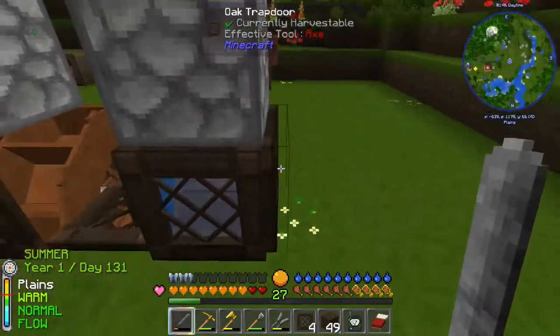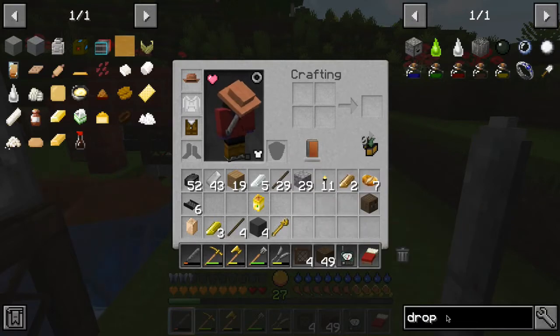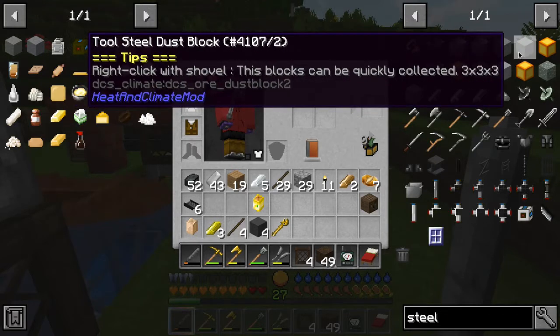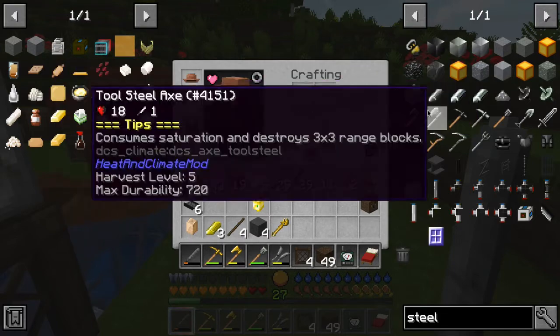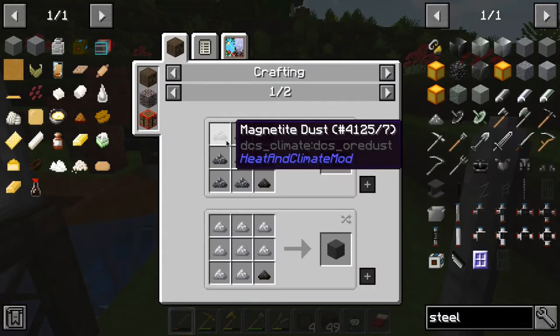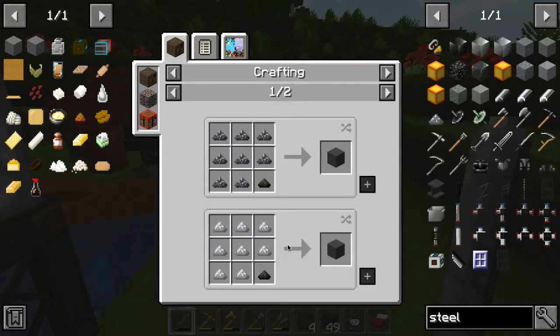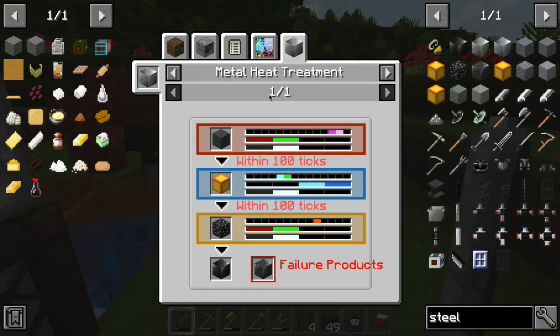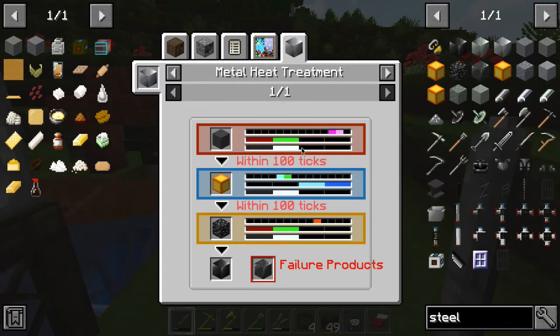We just want to do regular steel first, so we'll turn one of them off. To do steel — let's look at the steel block — it's iron dust in climate smelting. Looking at the usage on an iron dust block, when you go to metal heat treatment, it's a three-stage process. The important point is it needs smelting or UHT temperature, then it needs to be cooled, then it needs oven temperature.